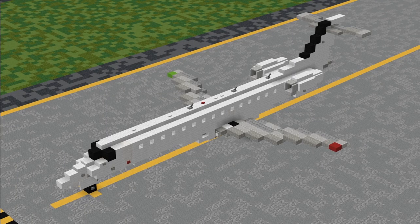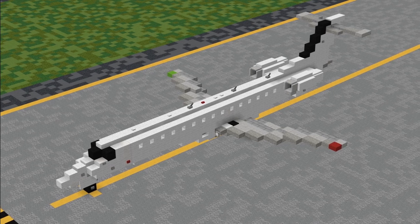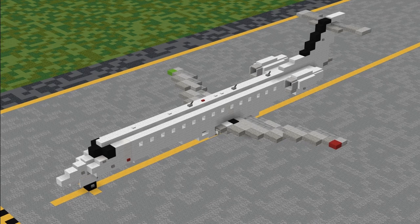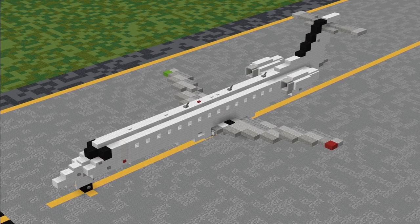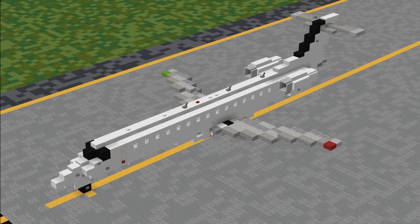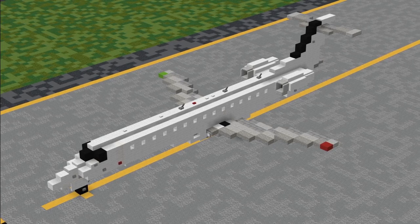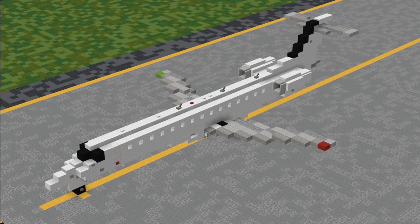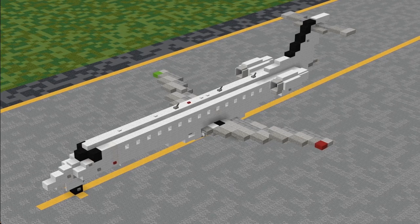Hello everyone, I'm X13. Welcome back to the Aeroteam channel. In this tutorial, I'll be teaching you how to build the Embraer ERJ-145 in 1.5 to 1 scale. The Embraer ERJ-145 is a short-haul regional airliner manufactured by the Brazilian aircraft manufacturer Embraer. It first flew on August 11, 1995, and entered revenue service on April 6, 1997. The aircraft is still being built and operated to this day with airlines around the world. It is especially popular with Commute Air, Envoy Air, and Piedmont Airlines, which fly flights for United, Delta, and American.